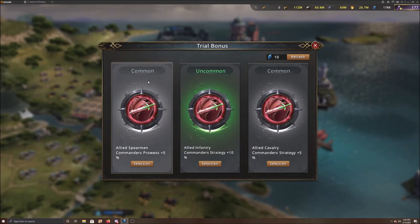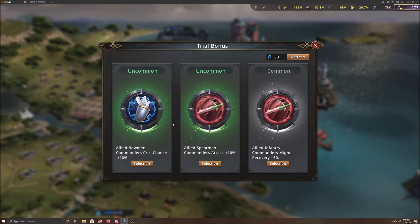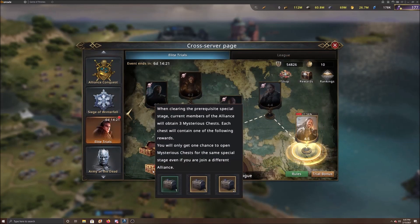I could take the five percent here, but since it's commons it's really not that much. I'll go for a couple of refreshes to see if something better comes up. There we go - Allied Spearmen Commander Attack, an uncommon one at ten percent. That would be so much better, because my spear commanders actually do more damage anyway. So I'm going to take that selection.